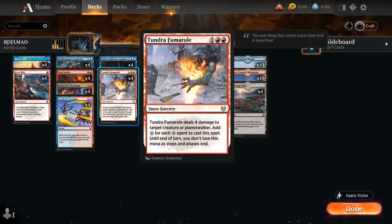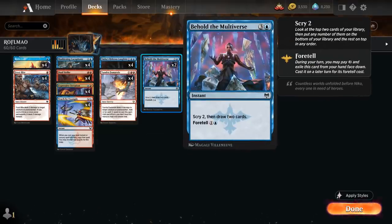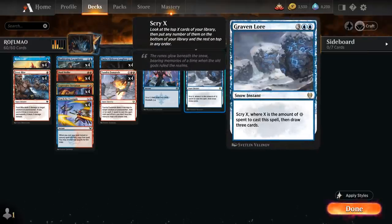We get to add colorless mana to our mana pool for each Snow mana spent to cast Fumarole, and that mana doesn't go away until end of turn. So we can potentially use that colorless mana to foretell one of our cards, like Dual Strike or the 2 copies of Behold the Multiverse — a 4-mana instant that lets us scry 2 and then draw 2, but we can also foretell it and cast it for just 1 and a blue in a future turn.